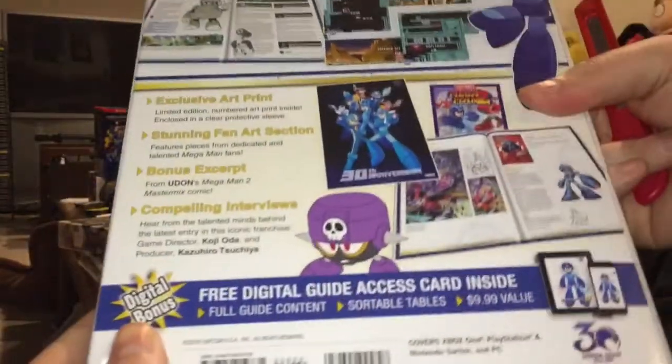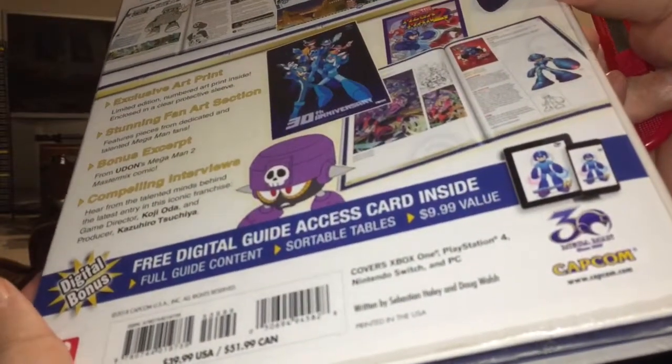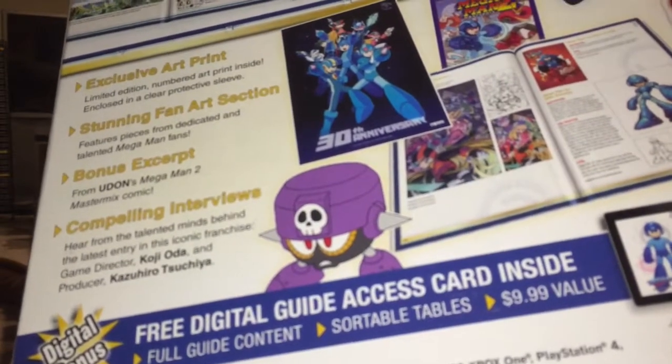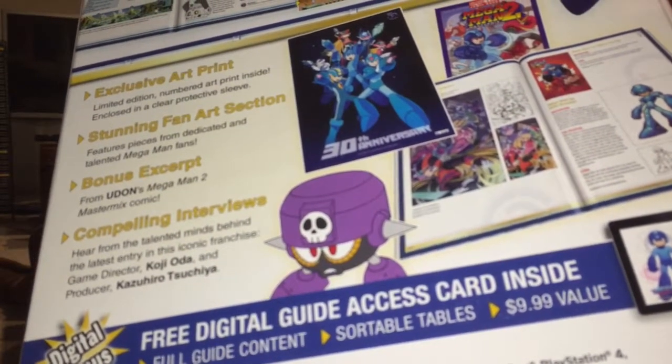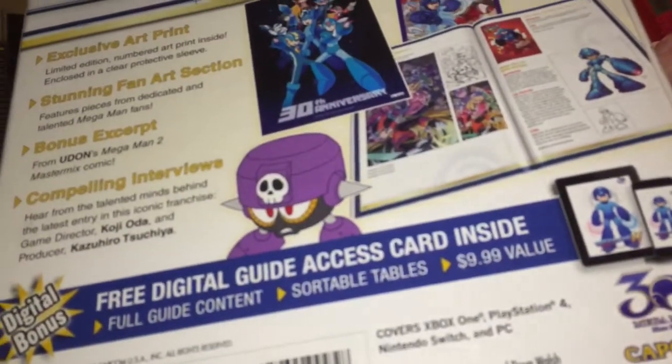I previously showed this when I opened up a bunch of packages that had been accumulating, but also inside — which I didn't mention at the time — a free digital guide access card with full guide content, sortable tables, a $9.99 value.